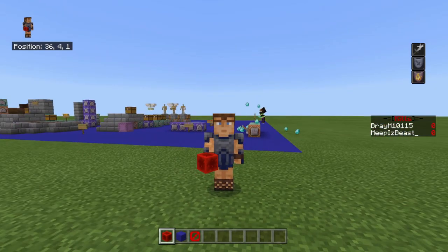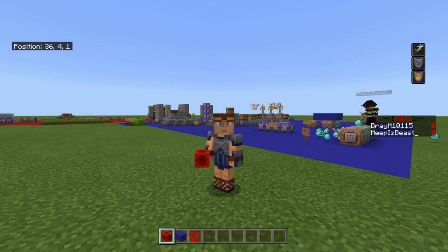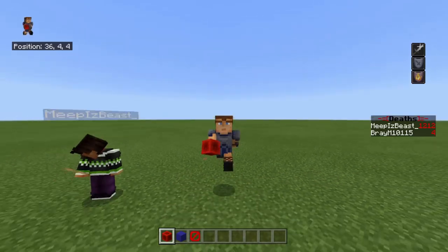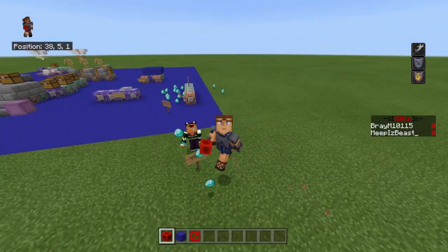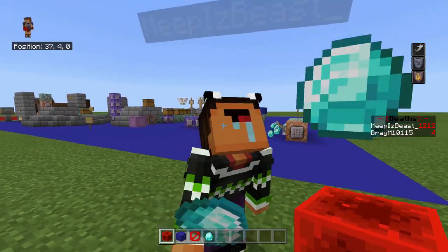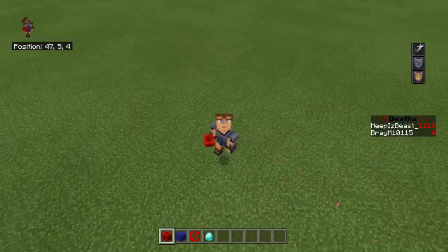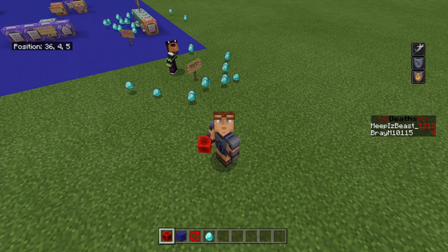If you guys enjoyed this top 20 Kit PvP collab with Meep's Beast — I know this is a 30 minute long video, I'm so sorry — but all this stuff is useful for Kit PvP and basically any server. Some commands are useful for normal servers, some are Kit PvP exclusive. If you enjoyed this video please leave a like, and if you really loved it please subscribe to me and Meep. If you have any suggestions for other command block tutorials, leave a comment below. This has been Bram, and I'm out.